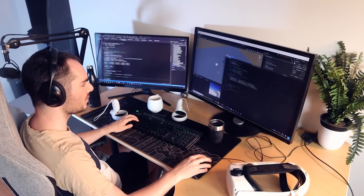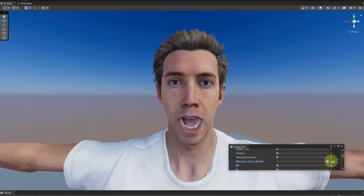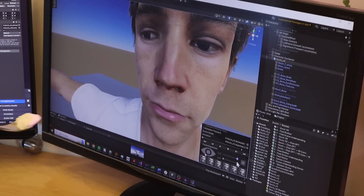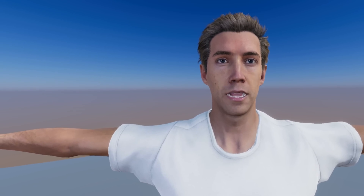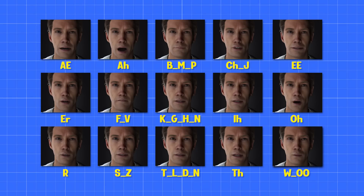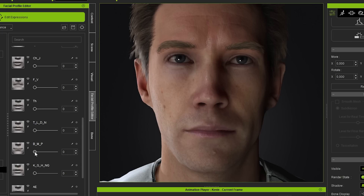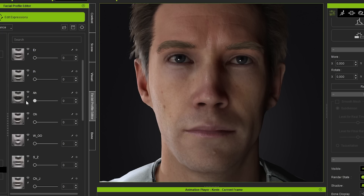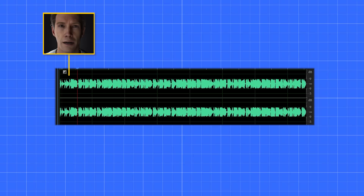Now, Fred maybe looks a bit creepy but I have something to fix it. I have a slider that can open his mouth, so the idea was to increase this value based on the loudness of his voice. But that turned out pretty terrible. So here is a better plan: we're going to create 15 different face animations called visemes, which represent the face shapes we make when we talk — for example, here is the viseme for 'mmm' and here is the one for 'oh'.